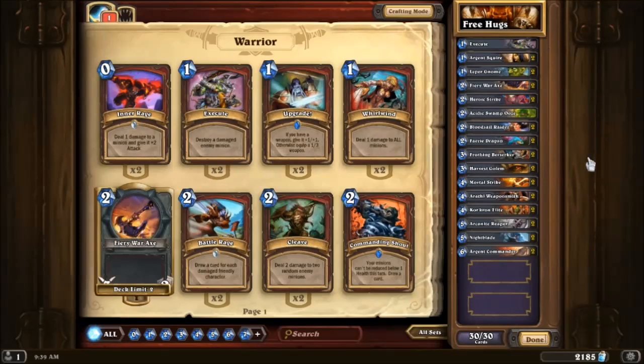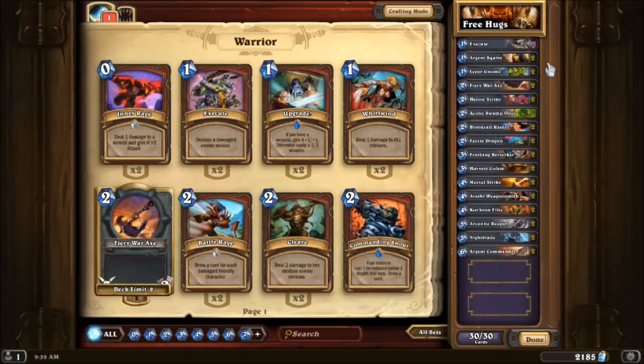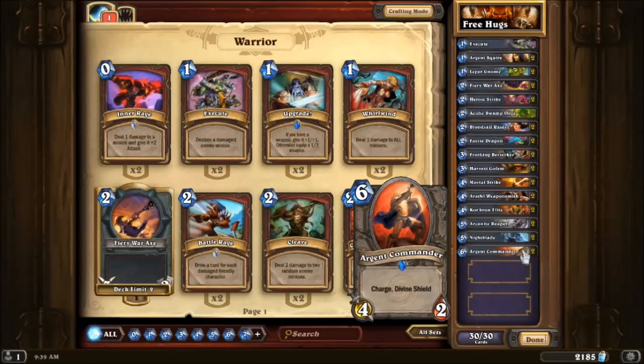This is a Rush deck. Your goal is to knock down your opponent's health as quickly as possible. However, Warrior has a lot of nice weapons such as Arcanite Reaper — which I really think when you play it you should have the Arcanite Reaper going on; if you don't know what I'm talking about you didn't play WoW early enough — and Fiery War Axe as well. Just good things to maybe control the board a little bit, along with Arathi Weaponsmith. Meanwhile you take your creatures to hit to the face.